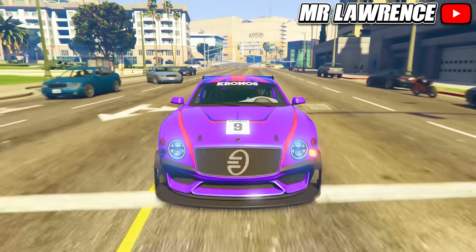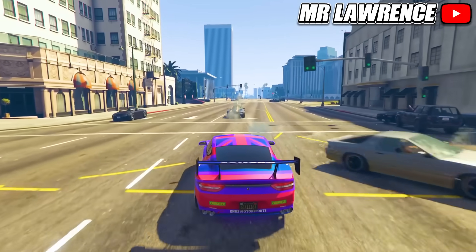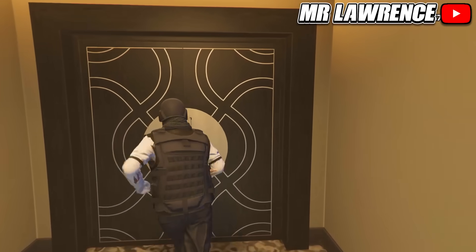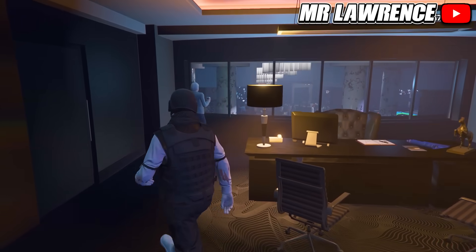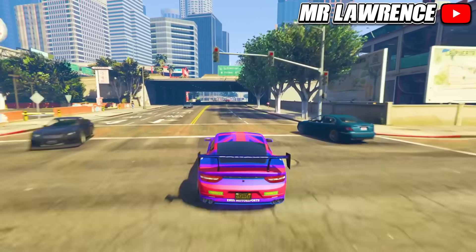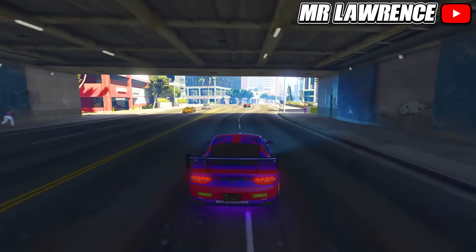Moving on to a more special car: the Paragon R Armored. It can survive one explosion, it has bulletproof windows and miniguns on the front. You can unlock this one for free by completing all the casino missions for Ms. Baker. You do need to own a penthouse, but you make all the money back after completing all the missions and you will get this awesome car.